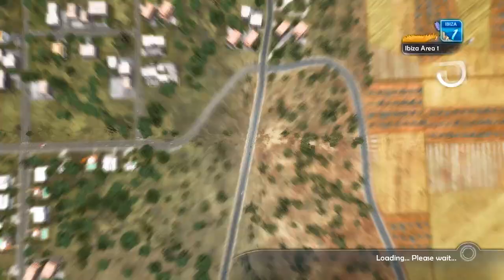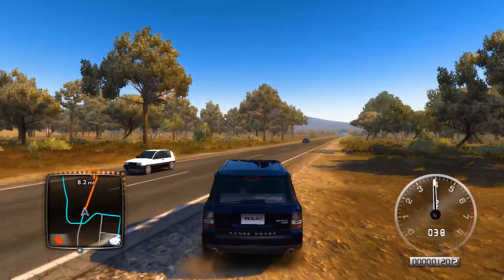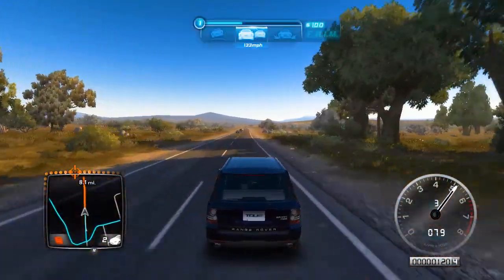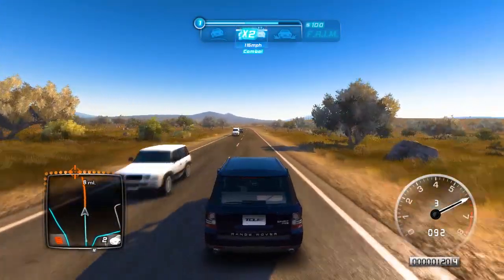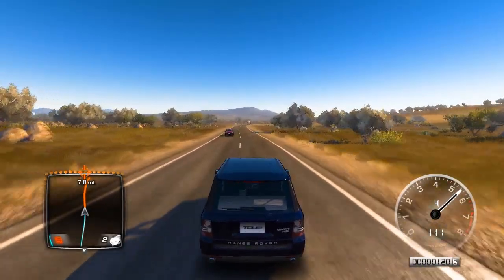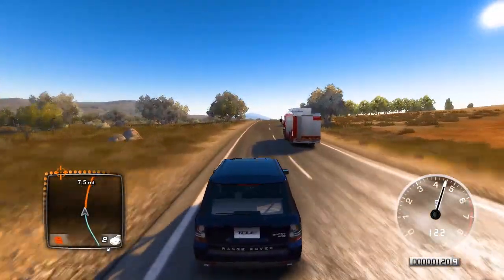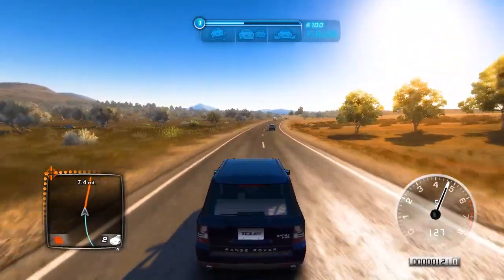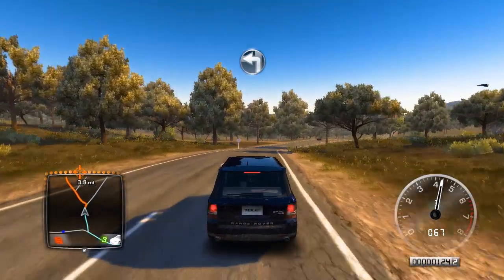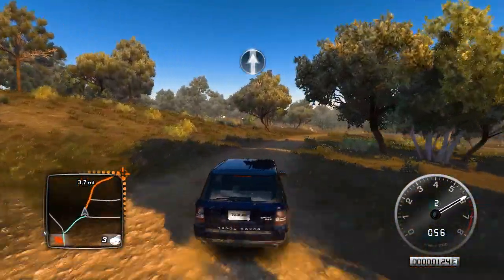We have nine minutes. Wrong direction, wrong direction! Okay, even I have a horn. There we go. So we have to cover eight miles in nine minutes — that means approximately one mile per minute. That's not impossible, but you can try it without any accident. At the next intersection turn left. Oh my god, you're going off-road!